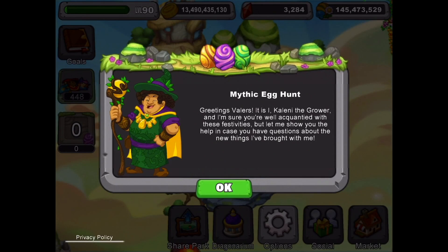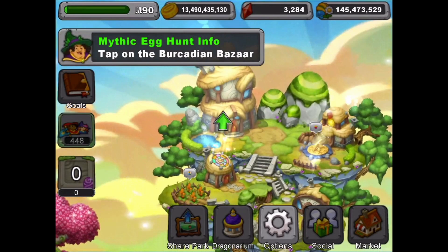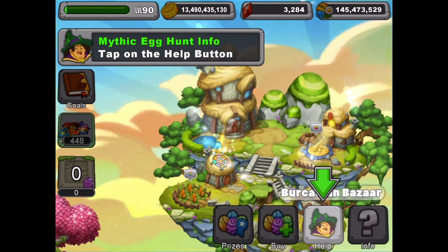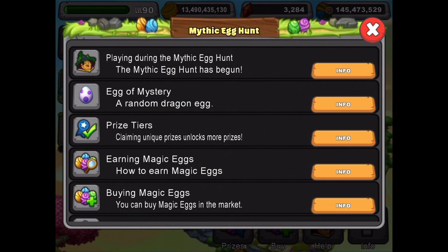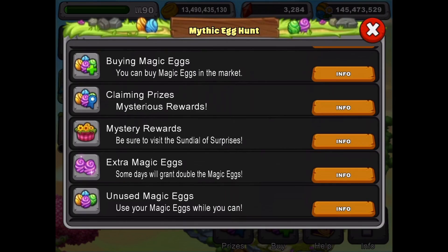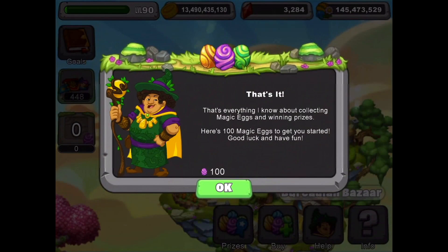This is the first screen we see — we're going to tap okay and it'll take you through the different steps. We tap on this first building, the Burkadian Bazaar I think that's what it says. Here's all the info on the egg hunt: playing the egg hunt, a mystery random dragon egg, prize tiers, earning magic eggs, buying magic eggs, claiming prizes — all the usual help stuff. We're going to tap out of that and we get 100 eggs to get started.